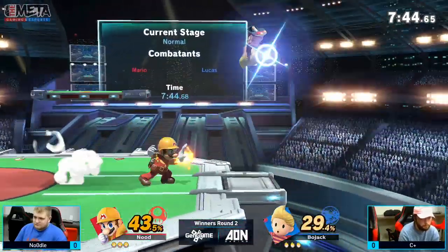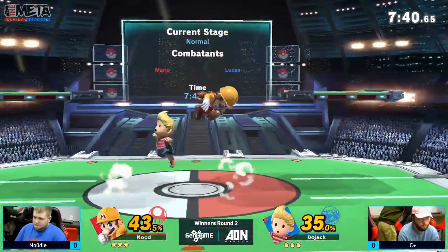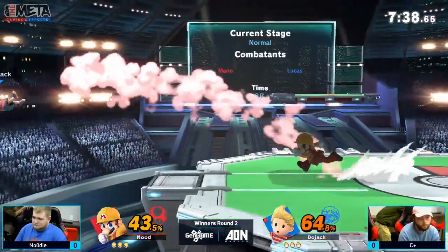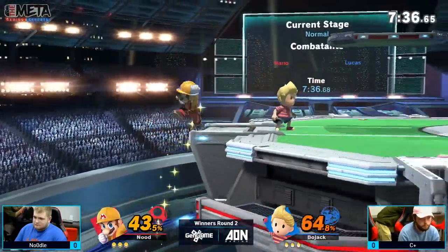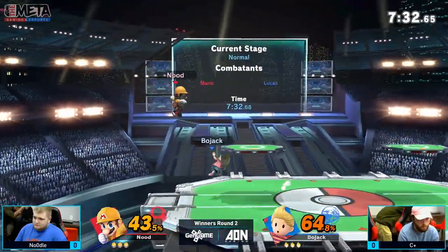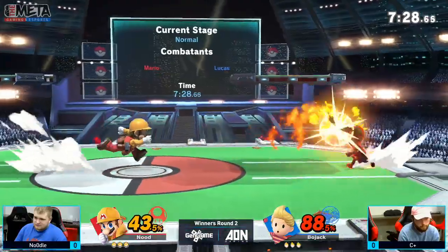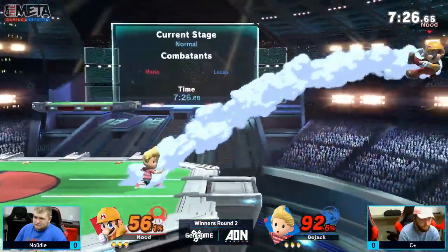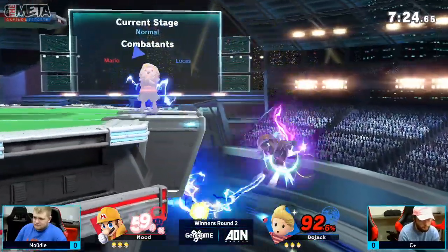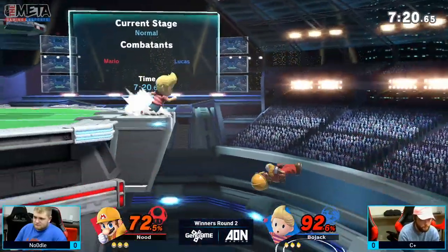Super aggressive right up this side. Noodles has got C-Plus in the corner. C-Plus working his way back in, but Noodles just putting on that damage. He's going to go a little far off stage, though, so Leech Trap coming out from C-Plus. Not going to get much, but he's still got him in the corner going to the up-smash. He's throwing that up-air out there pretty much every time, so he's going to get caught in Leech Trap sometimes.